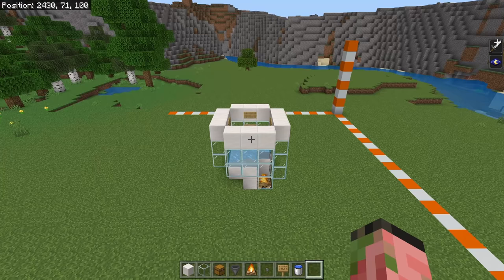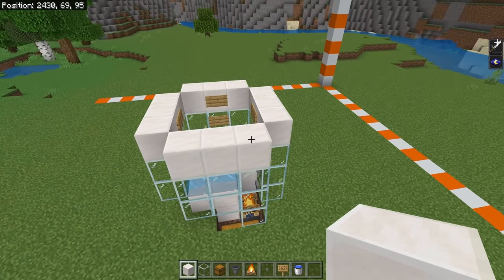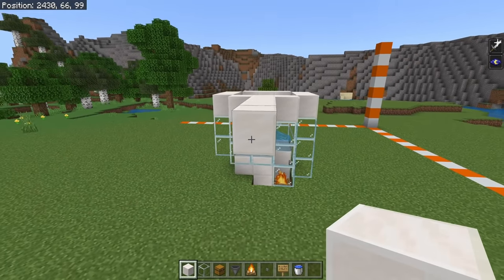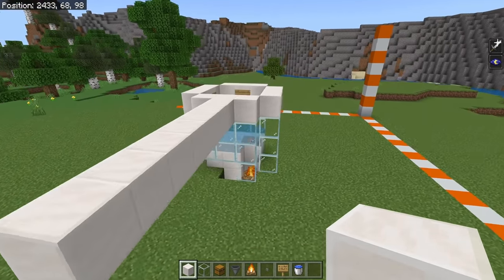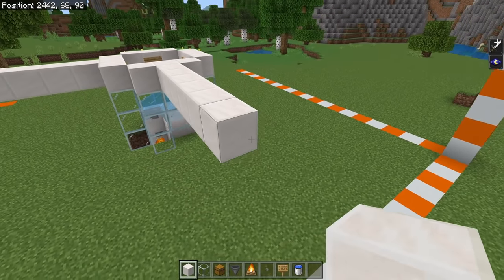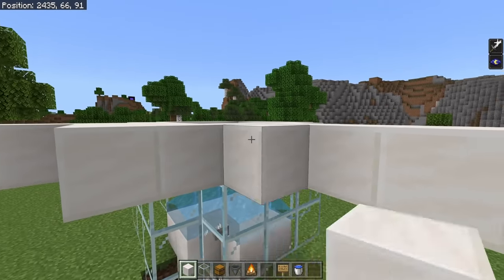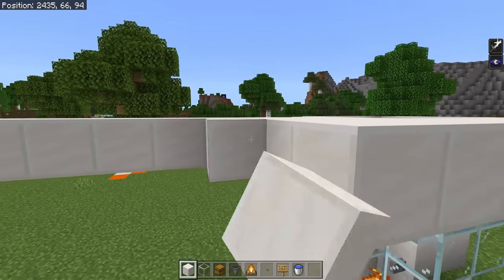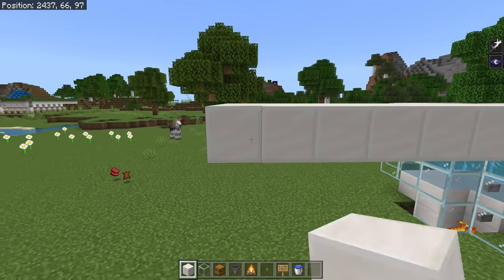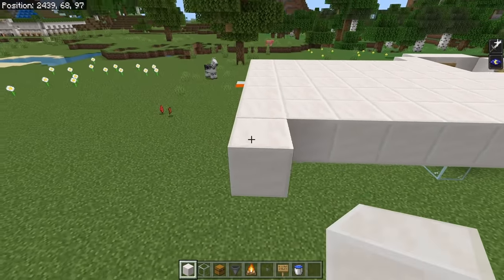Now that we have the foundation of our iron farm, we want to branch out from all of these lines of blocks by seven blocks on each side, and then fill in the entire platform. This platform needs to be built out of solid blocks — you cannot use slabs, so use cobblestone, stone bricks, or anything like that.